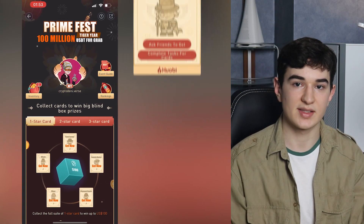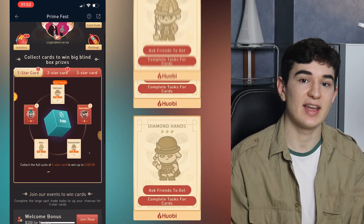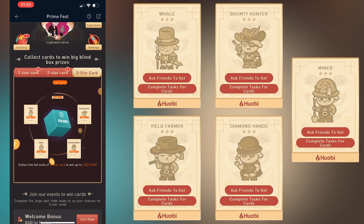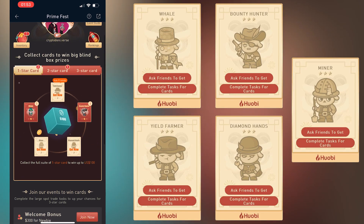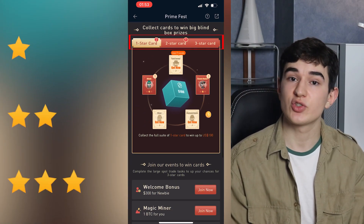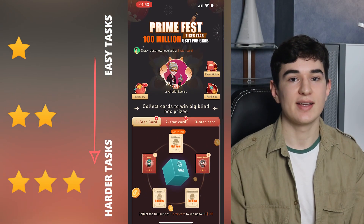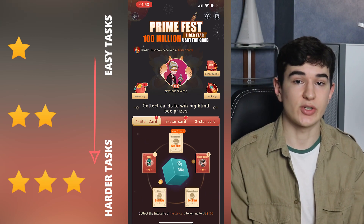In order to win the prizes, you have to collect cards first. There are five types of cards: Whale, Yield Farmer, Bounty Hunter, Diamond Hands, and Miner. Your cards can be transferred to other users on the Huobi app via a sharing link, so you can work with other people to collect cards. There are three rarity levels: one star box, two star box, and three star box.